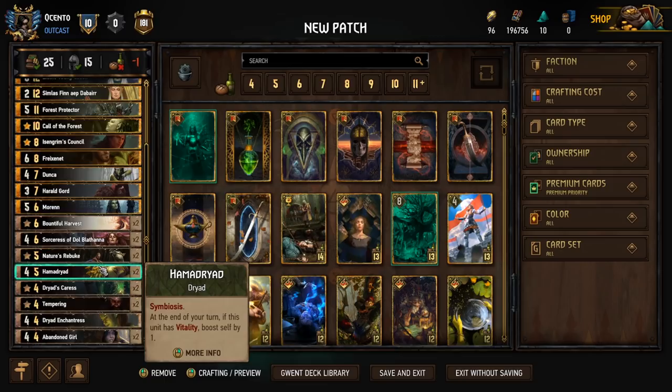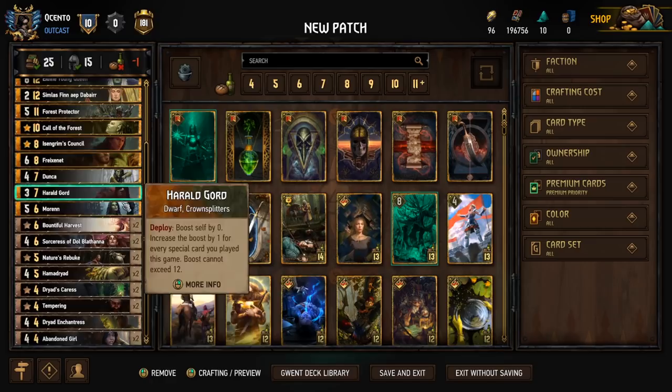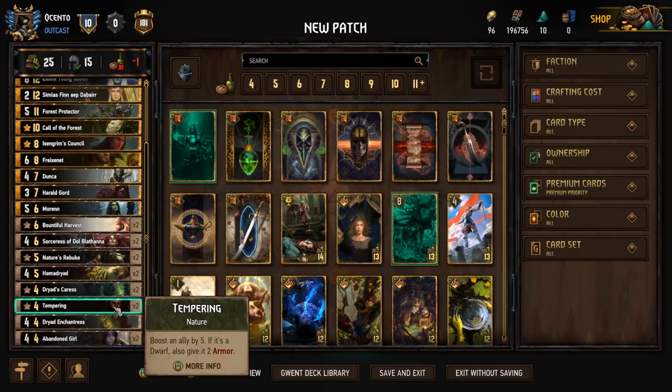The Hamadriads are really good round win conditions. They have Symbiosis themselves: at the end of your turn, if this unit has Vitality, boost it by 1. So every time it's boosting at the end of the turn with Vitality, you're getting 2 extra points per turn and these get crazy. I try not to let them go above 15 points because they might see a Heat Wave. Caress helps fix the Sorceresses on the Hamadriads and keeps the Young Dryad tokens alive.